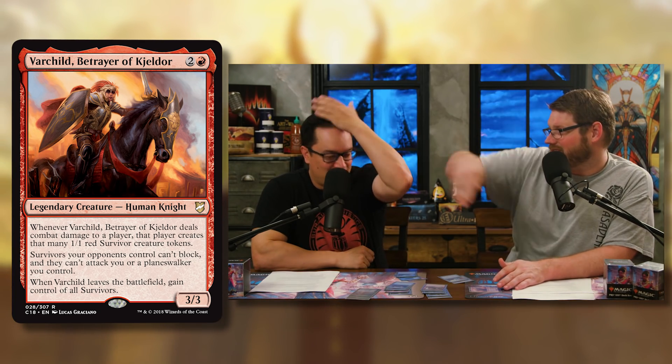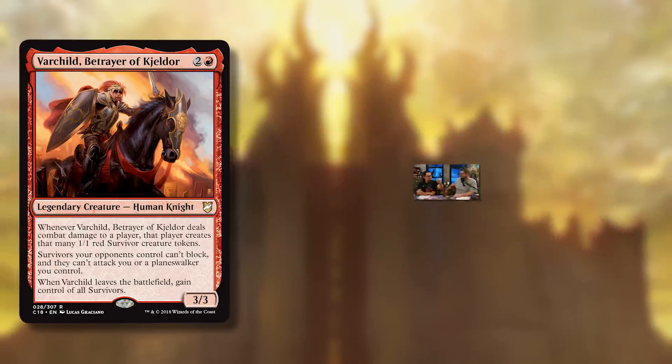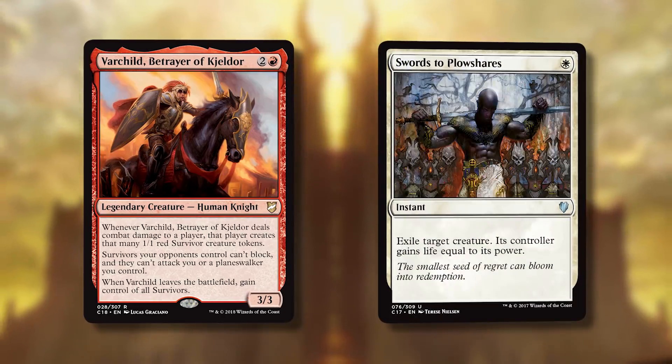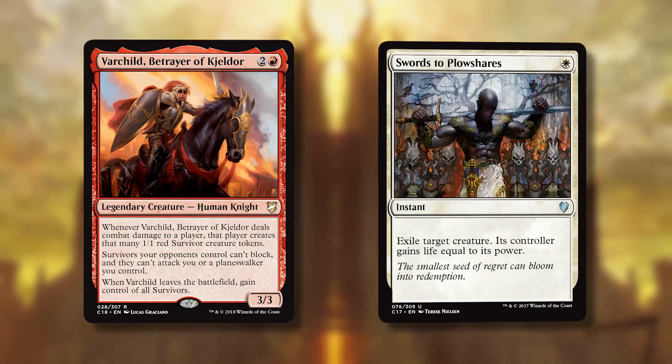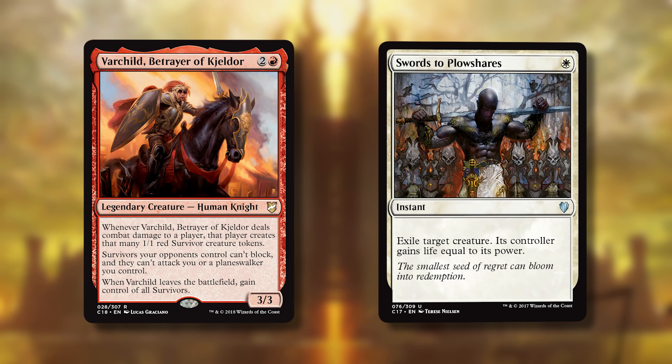Your opponents get the survivor tokens but can't block with them and can't attack you. So they can't just throw them away blocking. Then if Varchild leaves the battlefield, you get all the survivors. So you swing at one opponent, they get three survivors; you swing at another, they get three more — then someone kills Varchild and you get all nine.